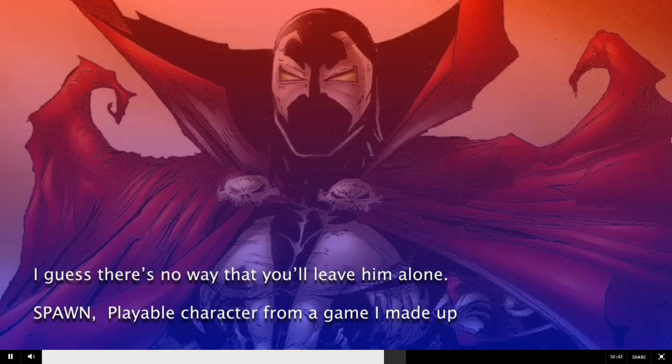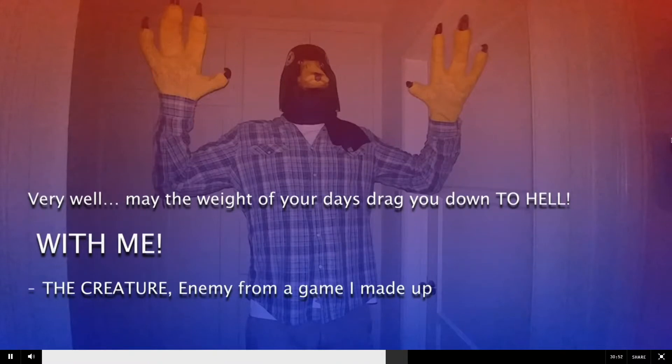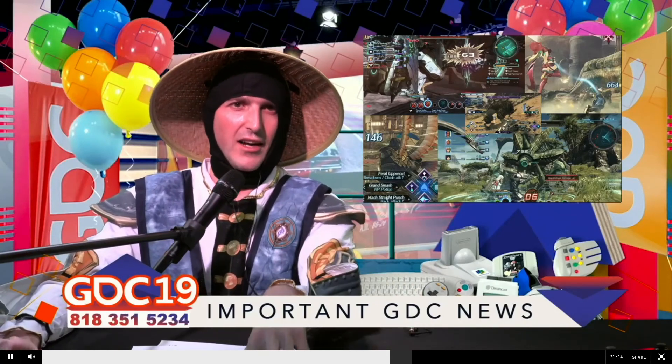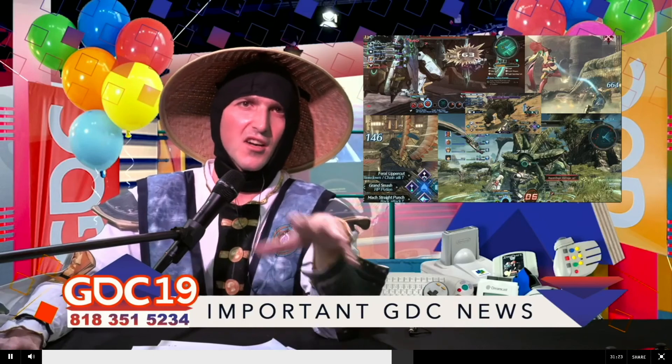Then Spawn says, "I guess there's no way that you'll leave him alone." Shadowhawk responds, building on that: "We just need Jasper's amulet, dude." And then the creature says, "Very well. May the weight of your days drag you down to hell with me." And then Phillip goes "tra la la" because he's in the back somewhere. Anyway, the creature lunges at Spawn and Shadowhawk, knocking down the doorway, trapping everyone inside together. This is important because in the open world you can almost always attempt to run away from an enemy encounter, but this one you can't — you have to fight it. In the combat view, Spawn and Shadowhawk can move freely; the smallness of the chamber kind of locks them in. Players can flip between Spawn and Shadowhawk as needed, with the AI kicking in for whoever isn't being directly controlled.